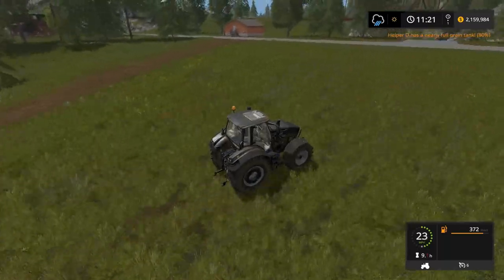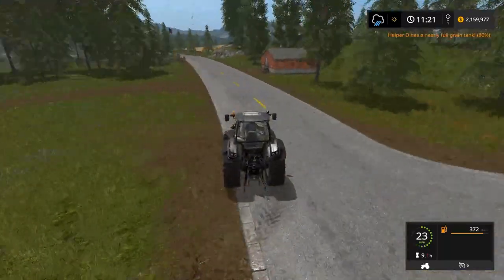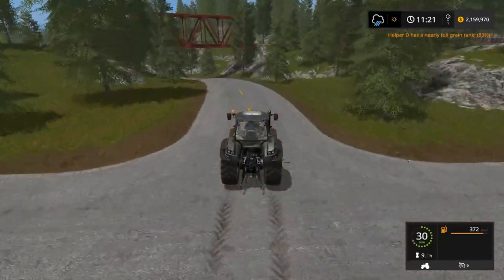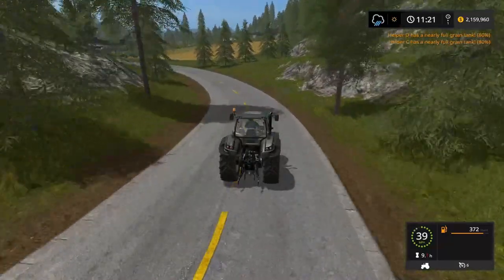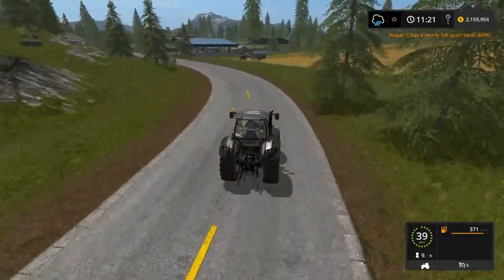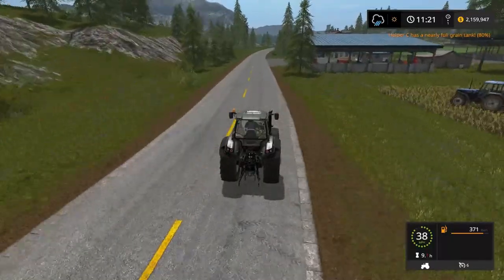Helper D is almost full. Yes, it is that way — spin around, it is this one. The bridge is ours. The other road has a ground crossing, not a bridge crossing. C is almost full. It's much easier to do this when the fields are next to each other rather than running back and forth. So both the big ones are full.